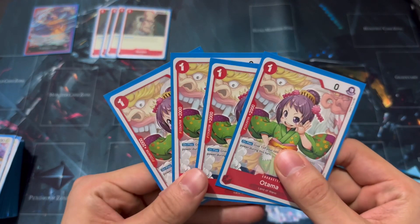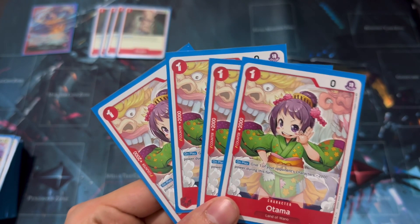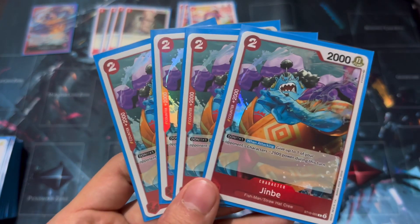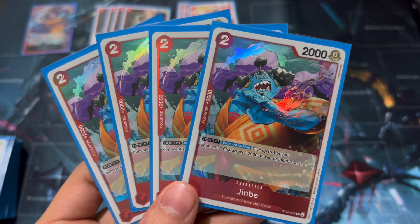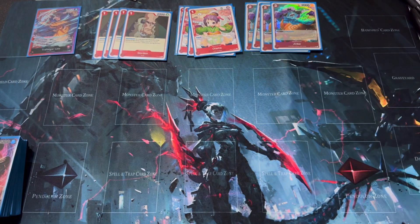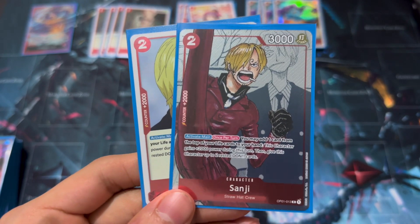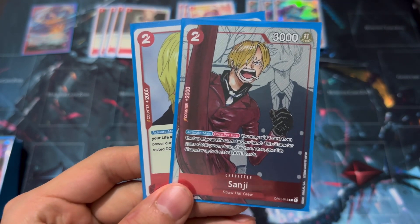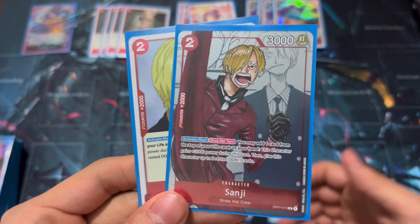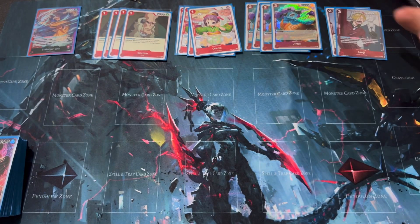Next, four of Otama — a standard inclusion that also reduces opponent's character power, giving another way to bottom deck higher-cost guys, plus a wonderful 2k counter. We've also got a Jinbei as another 2k — I mostly discard him, only playing him in a dire emergency, but his effect minuses 2,000 power when attacking while holding a Don. And still another 2k is Sanji: mostly used for the 2k counter, but great against Nami decks where you pick up your own life and boost him to 7,000. He also helps correct a small hand size if your opponent isn't attacking your leader.